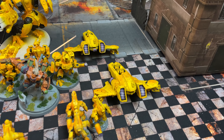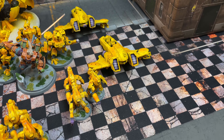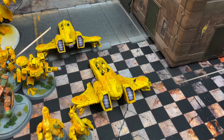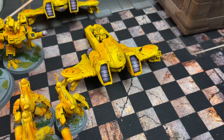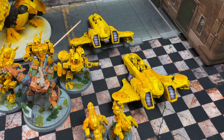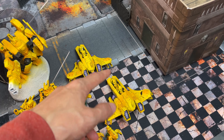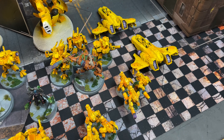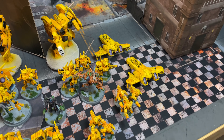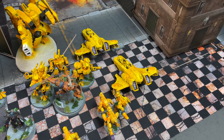Then we have the two Piranhas. These have Scout 9 and are really cheap at 55 points. They're equipped with Fusion Blasters and have plus-four fusions which are awesome. They do battle shock stuff, fly up and scout, perform secondaries really well, and have two seeker missiles. You should definitely be running Piranhas as well.